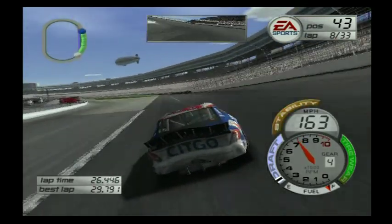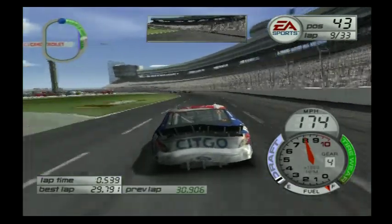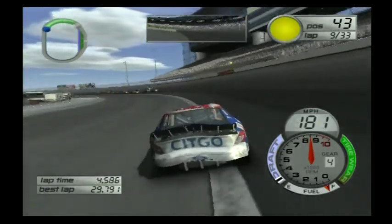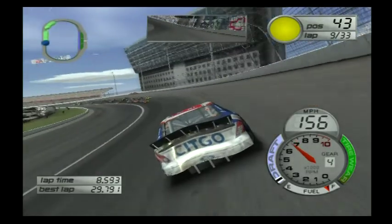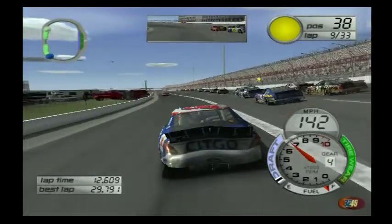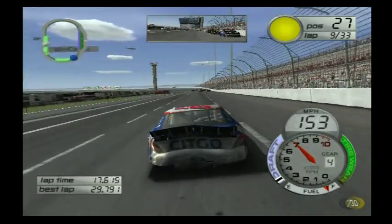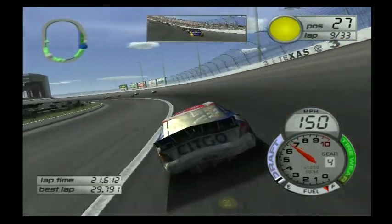We were running 184, 190 in turns one and two, and as you can see we are definitely down on speed. There's a caution right there — keep it out of the fence. Looks like the 41 might be out of gas. I'm going to stay off the throttle and putt-putt through three and four — save as much fuel as we can. We're going to coast across the line. Try to save as much gas as possible in case we need to stretch the fuel mileage.